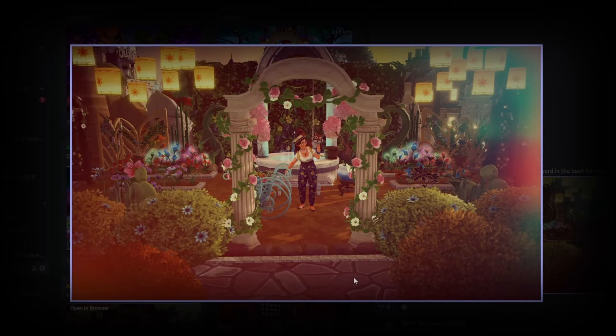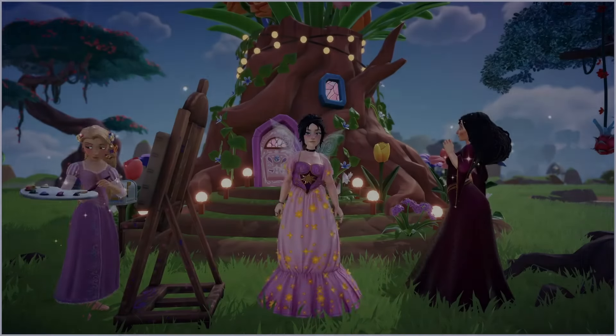Last but certainly not least we have Angel of Thursday with this submission. I love the florally bushes at the front, all the flower planters in the background, the well backdrop — such a cute idea — and the character posing in the middle. We've got beautiful tangled lanterns here as well, a lovely addition. This is a gorgeous little setup, a beautiful little scene, and a fantastic Dream Snap.